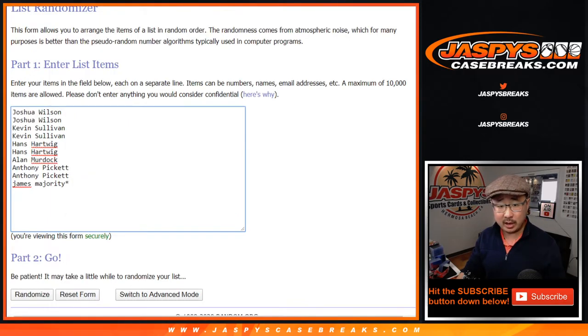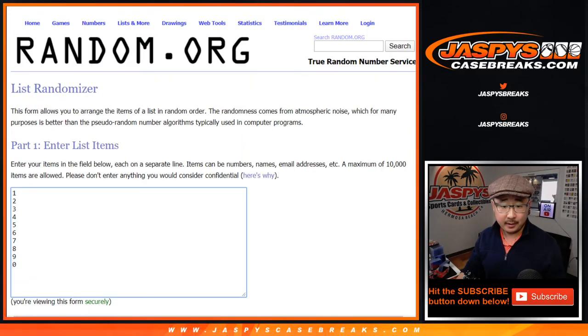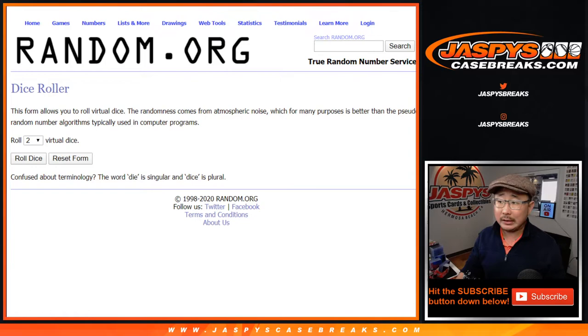I think everyone's familiar with our number block breaks. You get a block of numbers — zero gets any and all redemptions for the box, so on and so forth. If you're not familiar, just watch and you'll get it. There are the numbers right there. Let's roll it, let's randomize it.